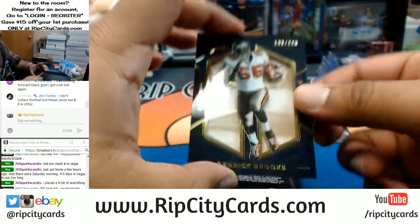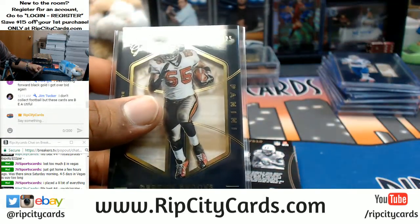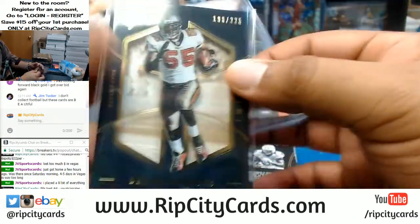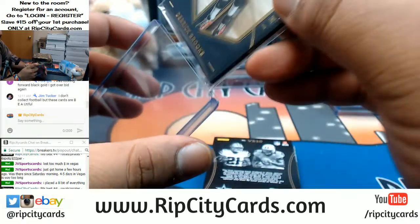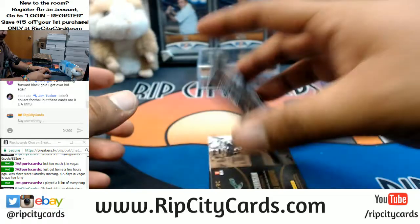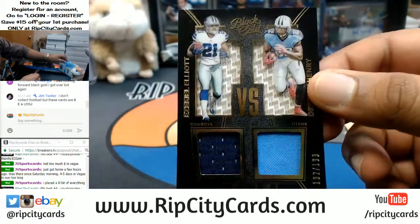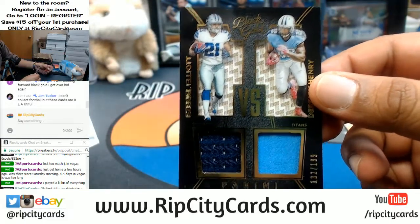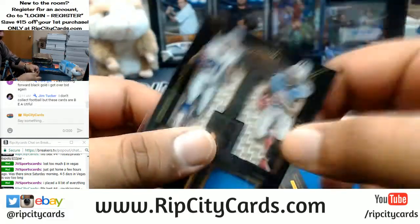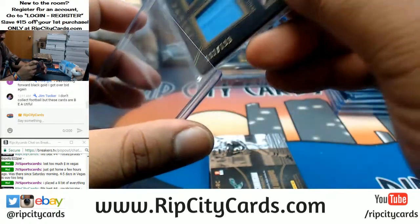We have Derek Brooks numbered to 225 for the Bucks. The camera honestly does not do it justice. Oh man this is going to be a difficult random — numbered to 199, Zeke Elliott of the Cowboys and Derrick Henry of the Titans. That's going to have to get randomed at the end of the break.